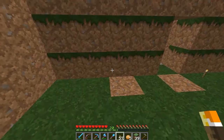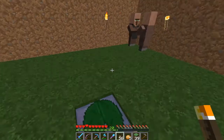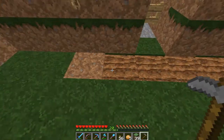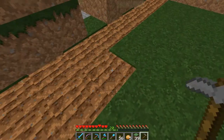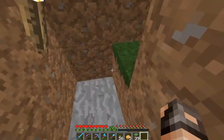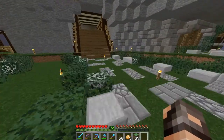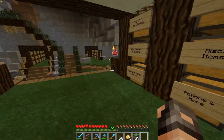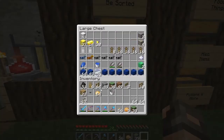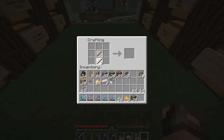That'll turn back to normal here in a minute. This area is basically going to be where they get recognized and do their breeding. I'll show you guys in a minute how we're going to separate them — that's going to be a little bit different. Let's just make an iron hoe since we have the iron to do it.